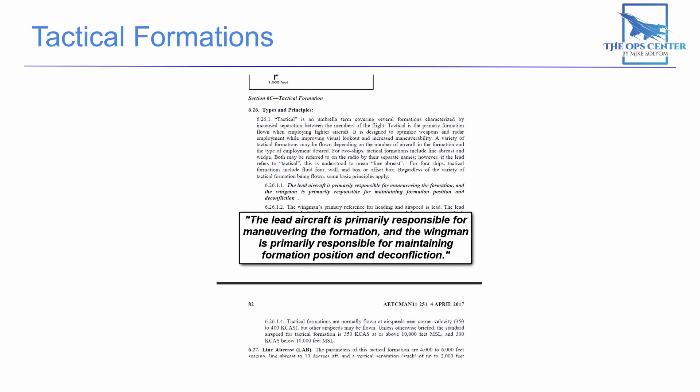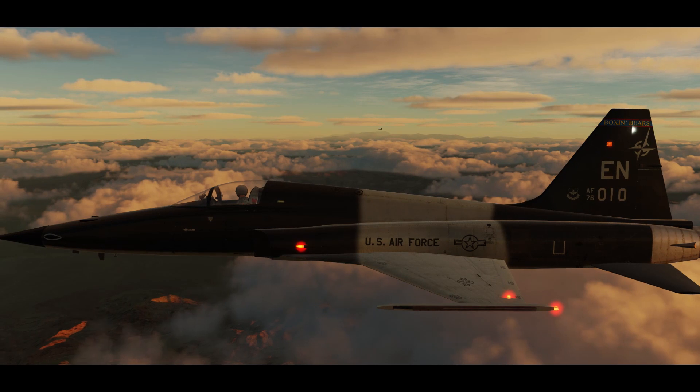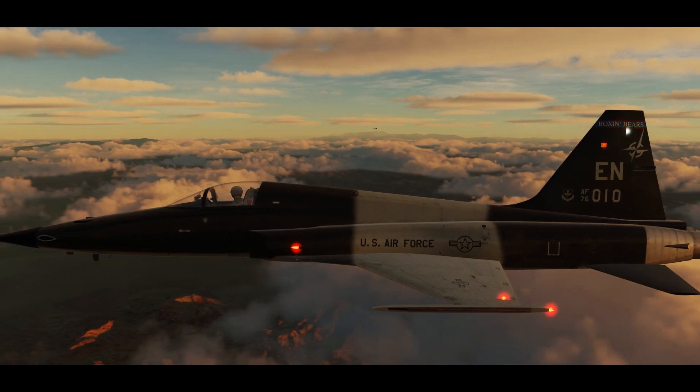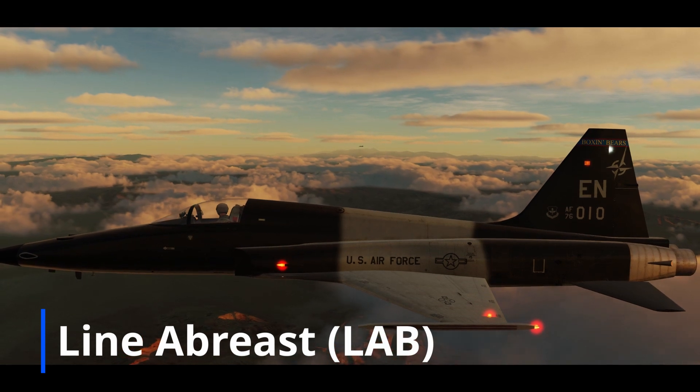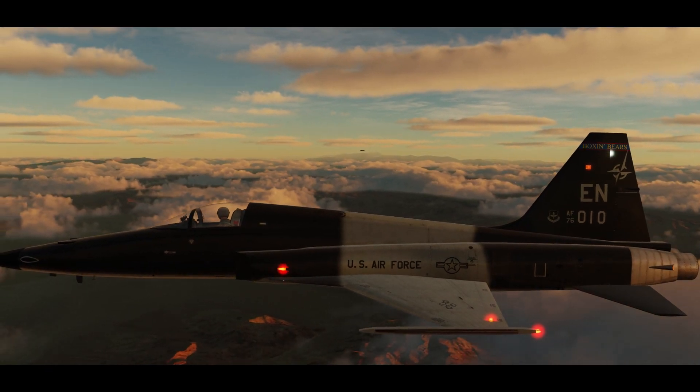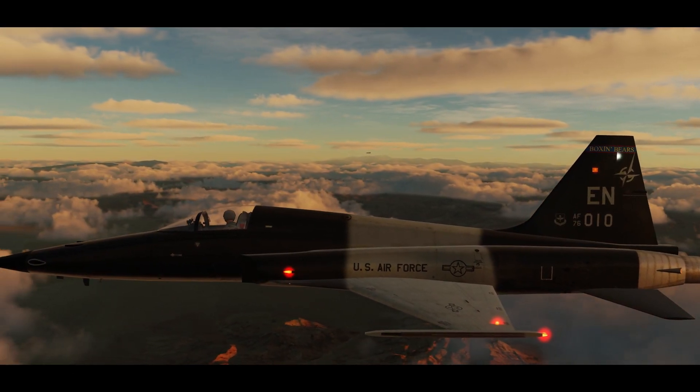Lead is responsible for maneuvering the formation. The wingman is responsible for being in the right position. The various formations can be referred to by their separate names, but when lead says 'tactical,' this means line abreast. Line abreast, or LAB for short, is like an extended version of route formation.